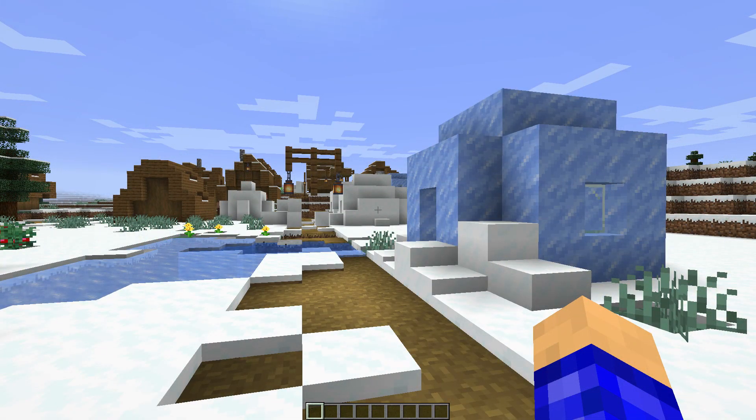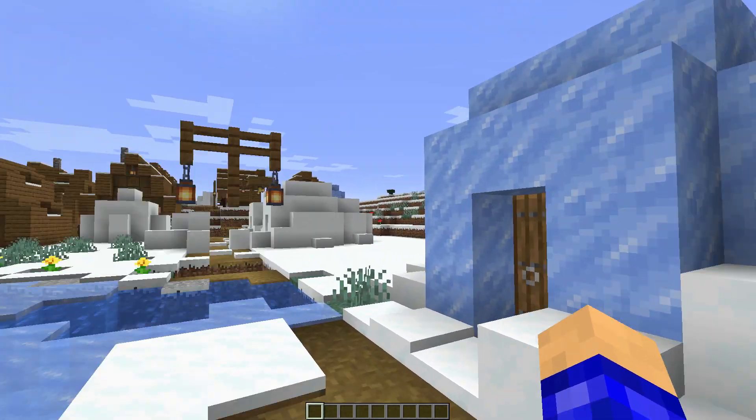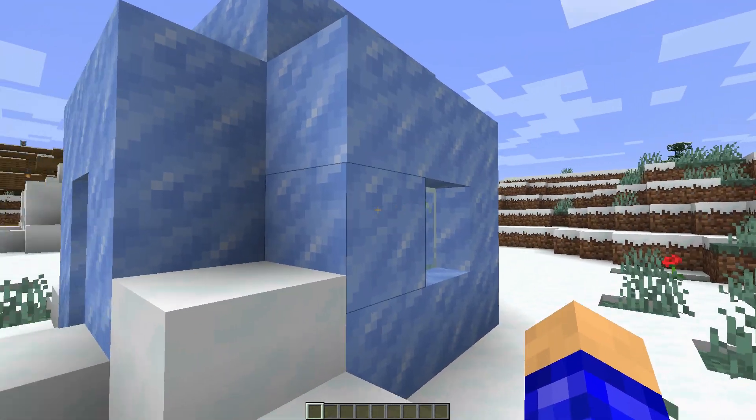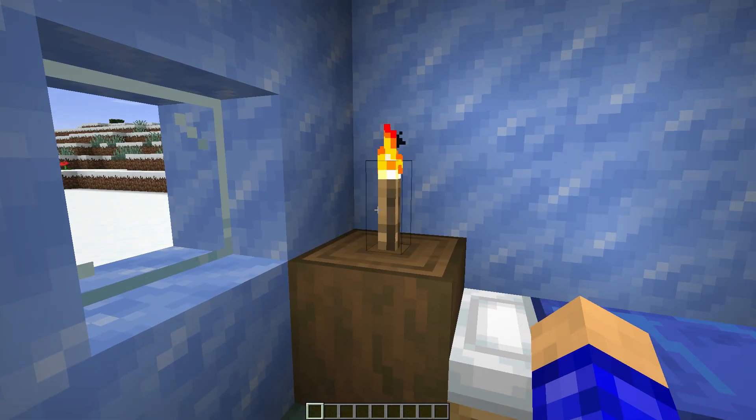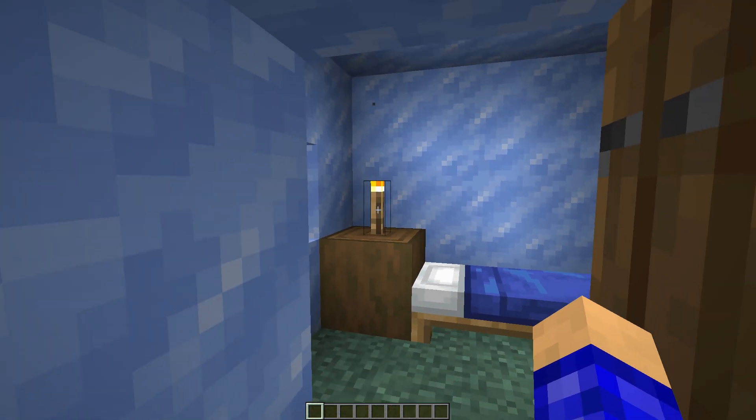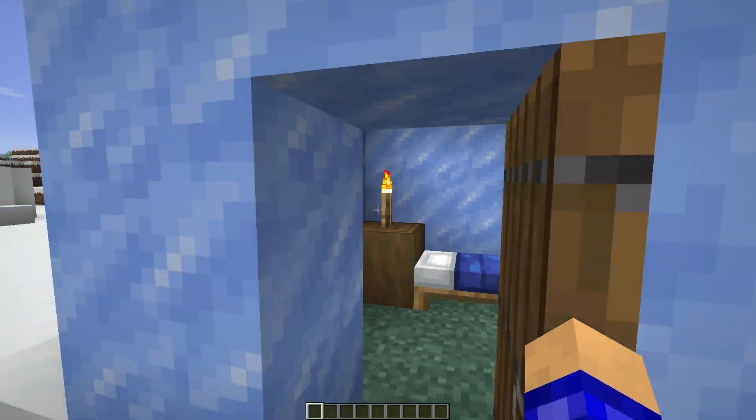The next thing in this snapshot is the new snowy villages. Right here we have a little igloo with some packed ice — pretty cool, a little cozy place to just chill in. There's a bed in here. I feel like this should be a lantern not a torch — with the new update with the new lanterns, there should be a lantern there.